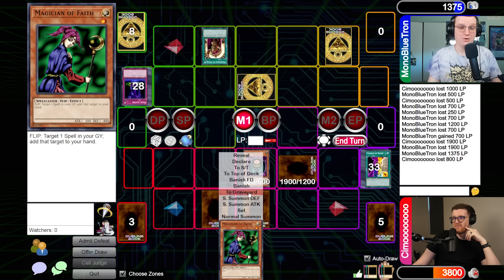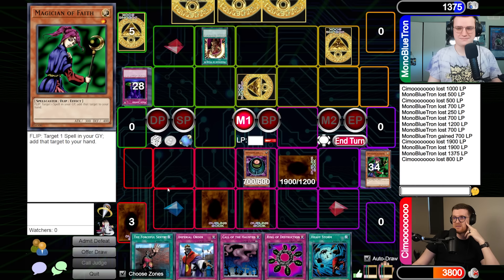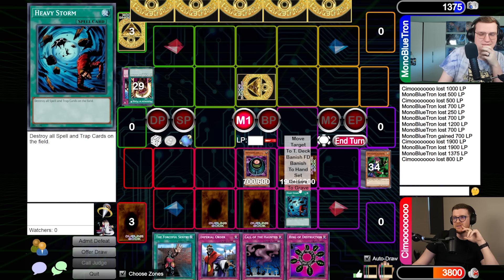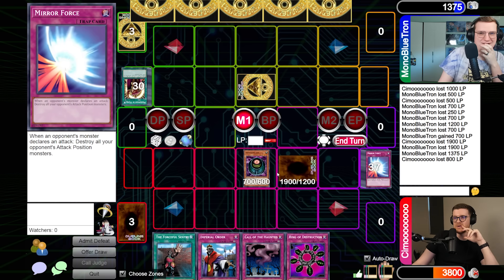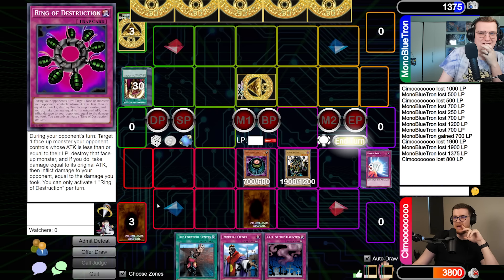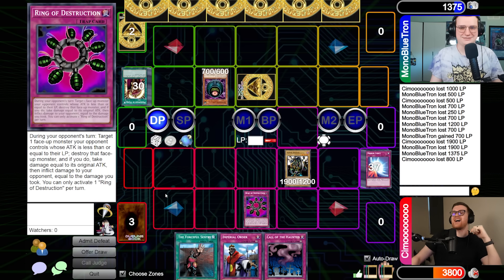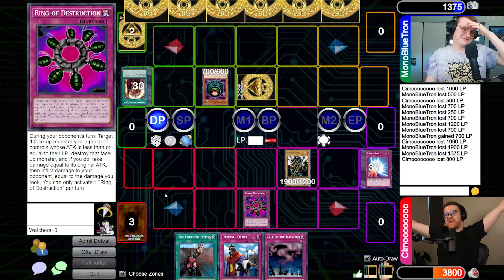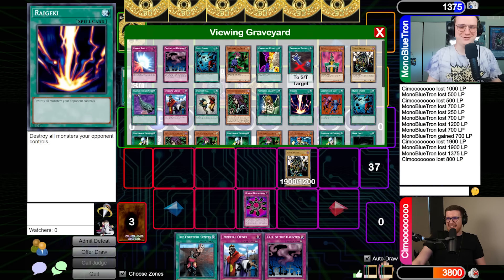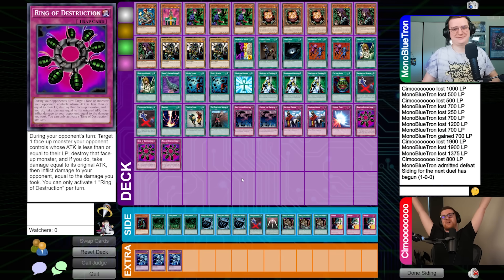Alex draws trying to find an answer, not sure if he even has an out. He activates Heavy Storm — Joseph chains Solemn Judgment. Alex sets one card and passes. Joseph attacks with Vorse Raider. Alex chains Ceasefire, but Joseph says it's much worse — he rings his own Vorse Raider for game. Alex wins with Ring of Destruction off the top!